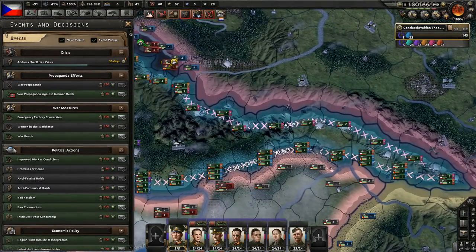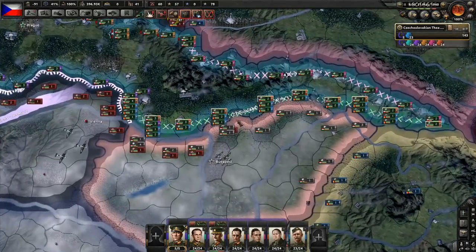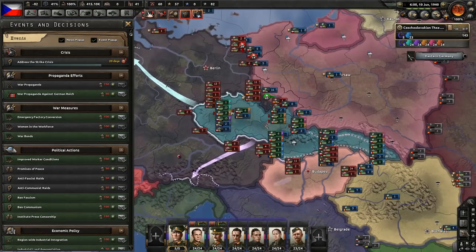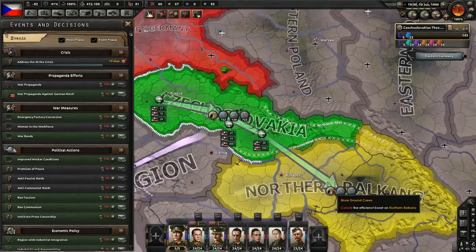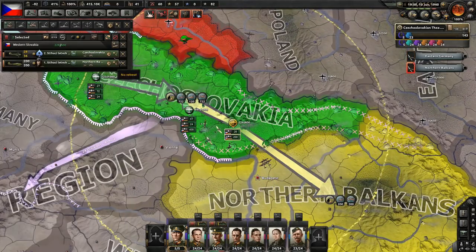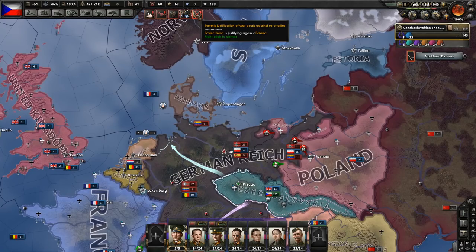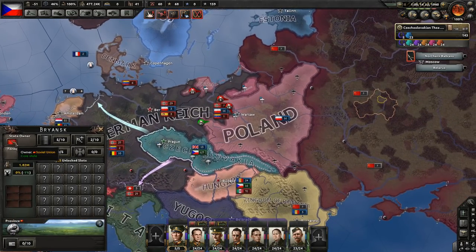Hungary joins the Axis — that means they will attack us. I have fortified the border quite well so we should be fine. But I don't have air superiority over that area — I probably need to deploy some more planes. Let's get another 100. The Soviet Union is justifying against Poland — they're doing 'demand Eastern Poland.'